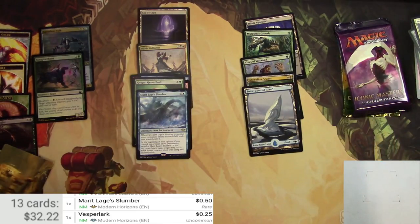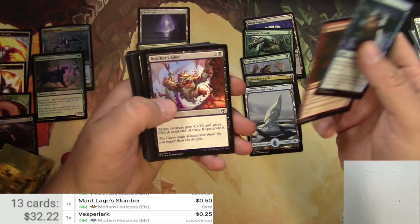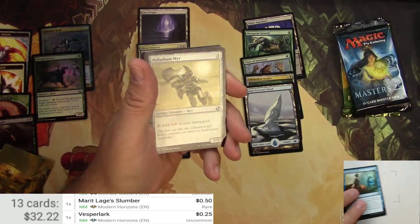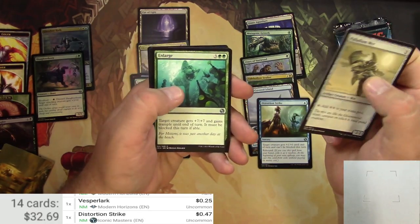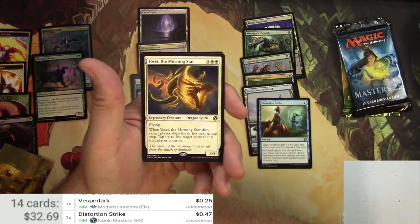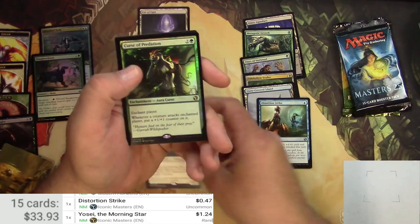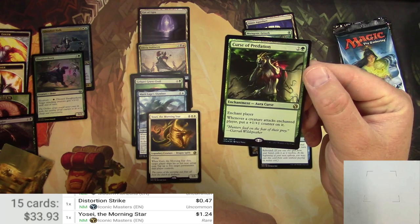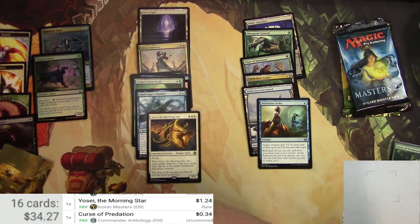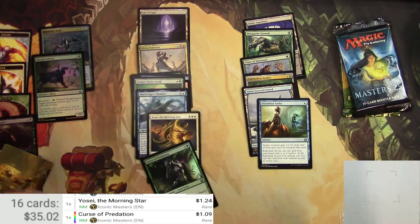Iconic Masters next — Butcher's Glee, Heat Ray, Pore Over the Pages, Distortion Strike, Palladium Myr, Enlarge, and Yosei the Morning Star, a 5/5 legendary dragon spirit for six with flying. When it dies, target player skips their next untap step and you tap up to five of their permanents. The foil rare is Curse of Predation — an enchantment aura for three that puts +1/+1 counters on creatures attacking the enchanted player. Foil Iconic Masters version is a whole dollar.